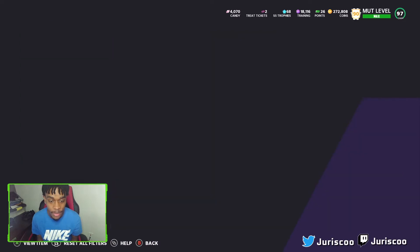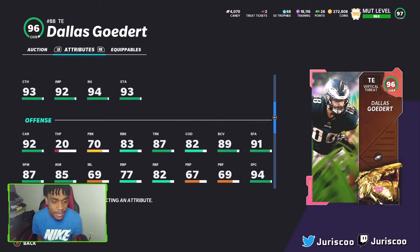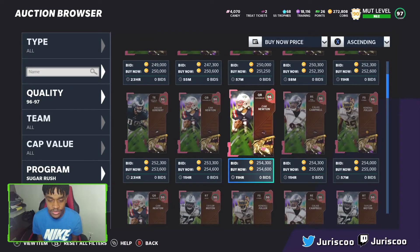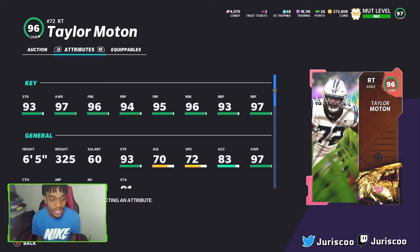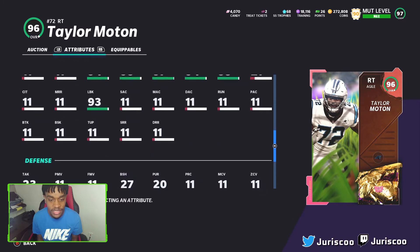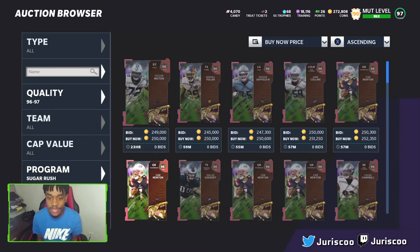Next, Dallas Goddard — tight end for the Eagles, 6'4", 91 speed, 84 strength, 93 catching, 94 spectacular catch, 92 catch in traffic, 91 short, 93 mid, and 83 run block. He's actually not too bad, but he does not have a power up which is a problem. Taylor Moton from the Panthers at right tackle: 93 strength, 97 awareness, 96 pass block, 96 run block. He looks like a decent right tackle but also lacks a power up.